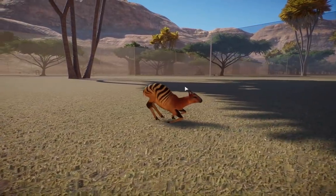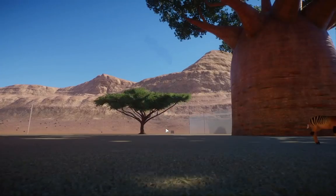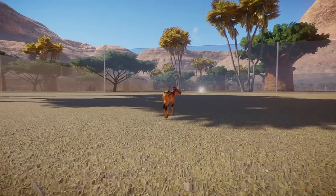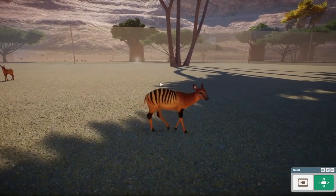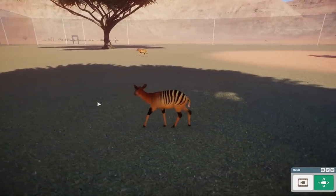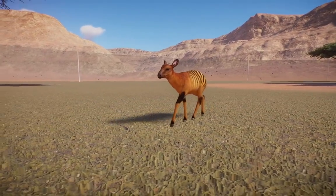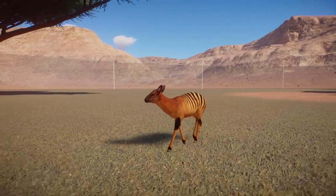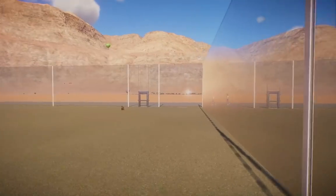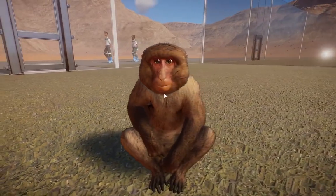Moving on, we have the zebra duikers — redone by Mark, originally made by me with the original model by Sib. These guys are named zebra duikers because of the classic zebra patternings and stripes on their backs. They're quite iconic and not really common in zoos, but absolutely beautiful. I love all the different gradients they have going on.